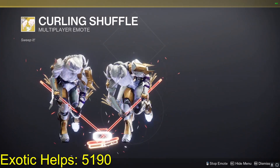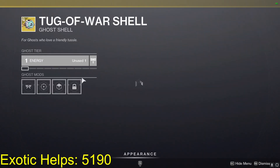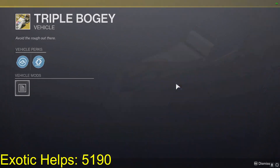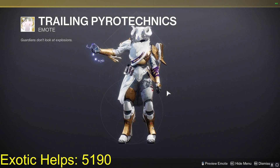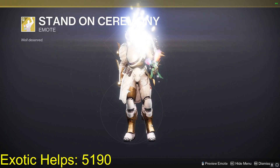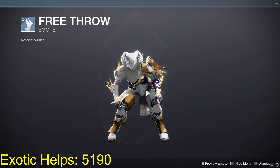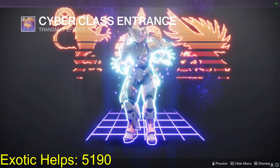We have the Curling Shuffle multiplayer emote, we have the Re-Counter Pack. This is the daily offer. I'll go over the Bright Dust stuff really quickly — we have the Stand on Ceremony emote, the Free Throw emote, and the Cyber Class entrance.